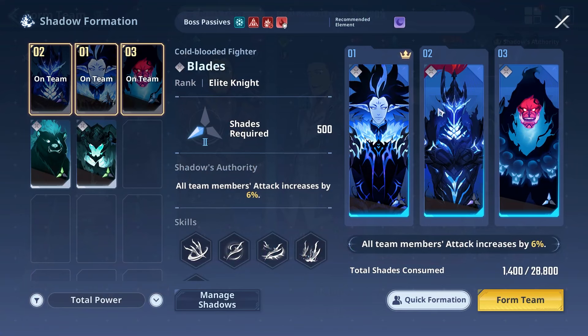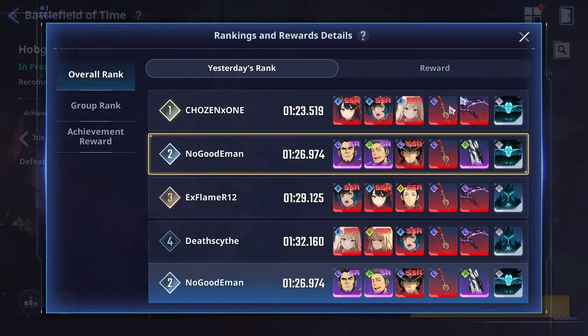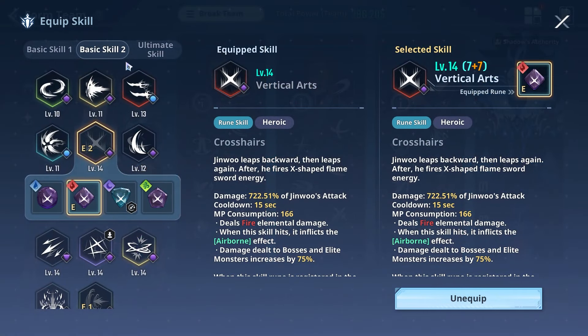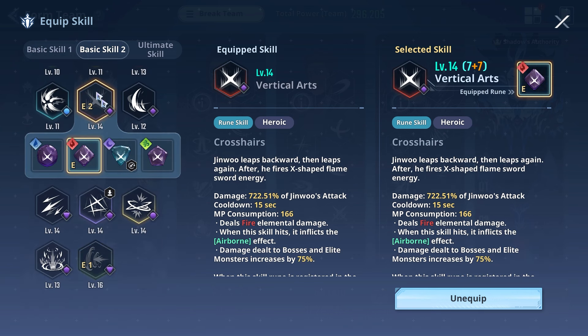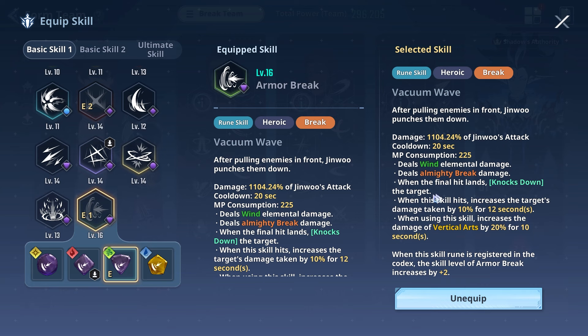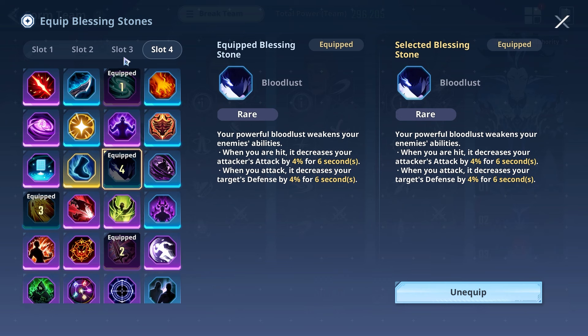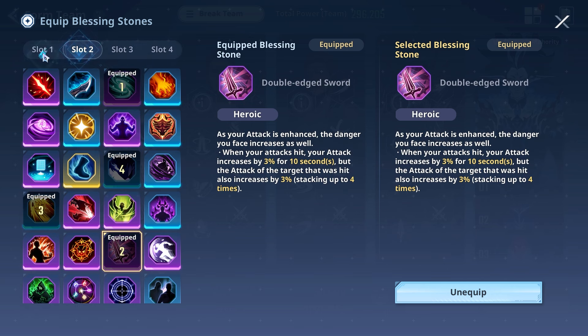For shadows you can put Egress first, but I found Blades helps get the run even shorter — my yesterday's score was 1:26 and we've shaved almost 30 seconds off. For skills we're rocking Vertical Arts and Armor Break — the wind variant, Vacuum Wave — both on Heroic. What matters is your advancements, and runes technically count here too since higher runes mean more damage and stat increases. Last but not least, blessing stones: we're bringing Bloodlust, Pulverize, Double-Edged Sword, and Mana Rampage — all very essential.